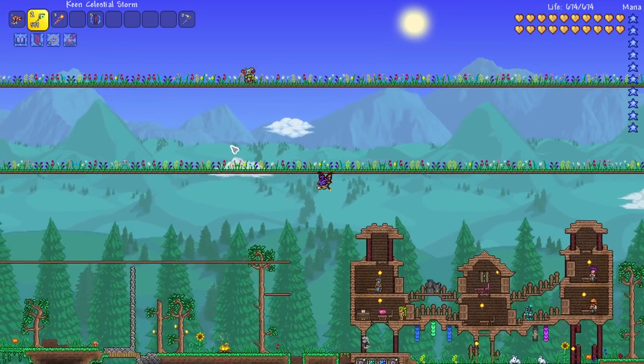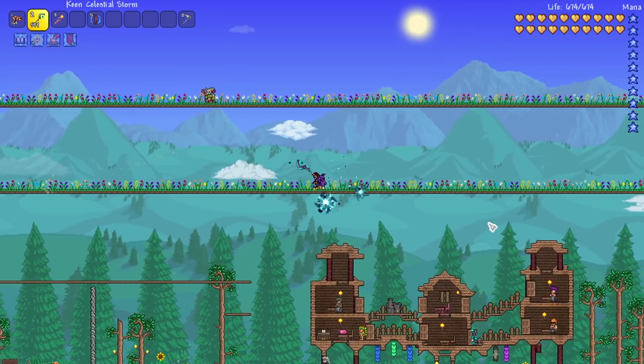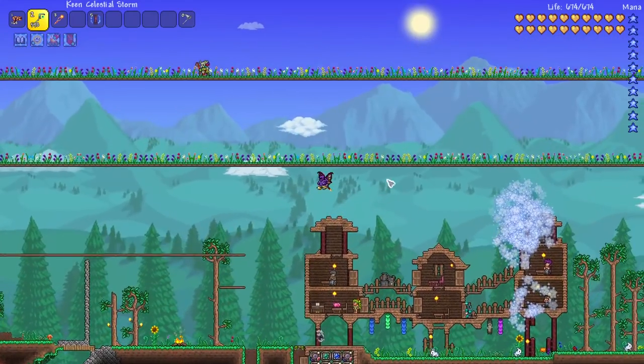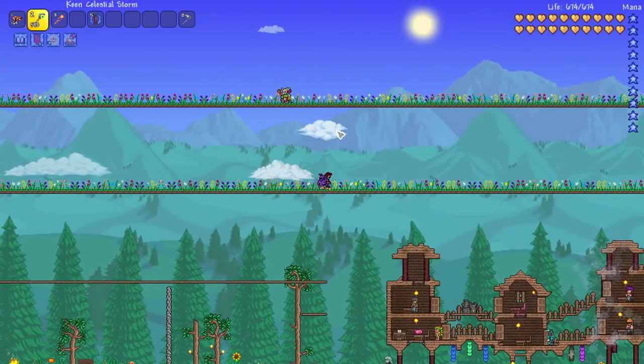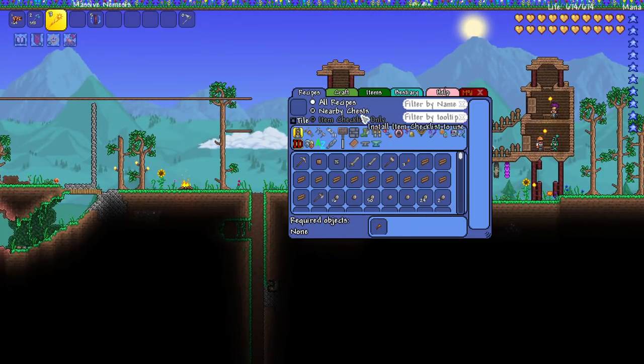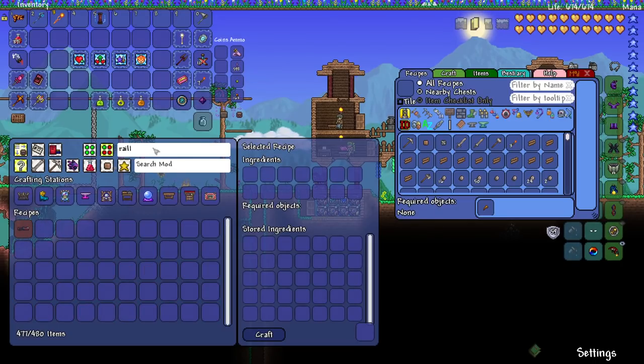Before we get to that, I said I would test out the Celestial Storm with these venom darts. It looks pretty good - I haven't done it on a boss yet, but maybe we'll try it out on Polarities and see how that goes. Let's check out some of these drops.